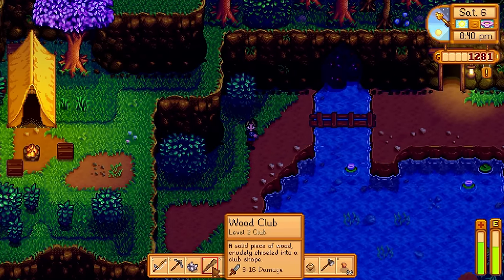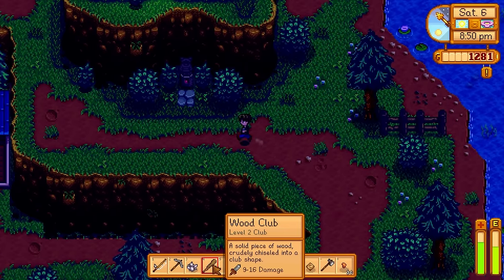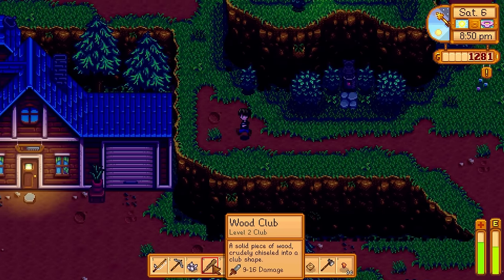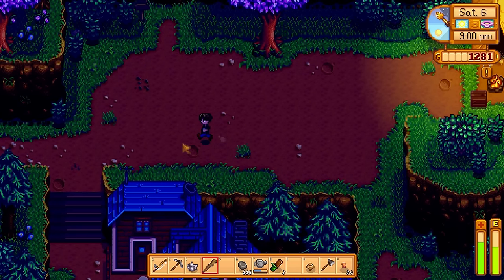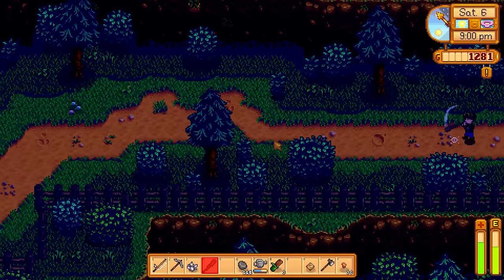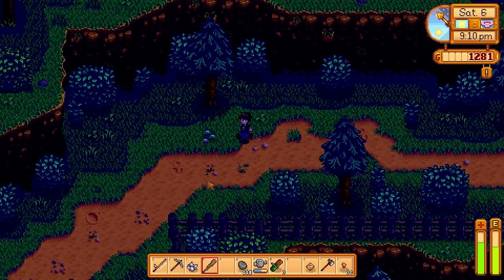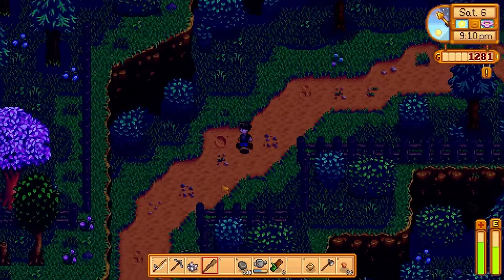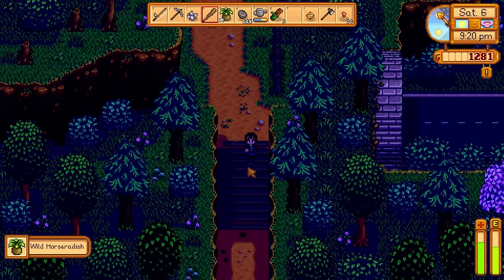Do you think that sword reward is better than the wood club I got? The sword you get for killing 125 insects - yes, it's great and it looks cool too. It looks way better than a wooden sword. I just like that it goes like Fred Flintstone. Another selling item, yay!